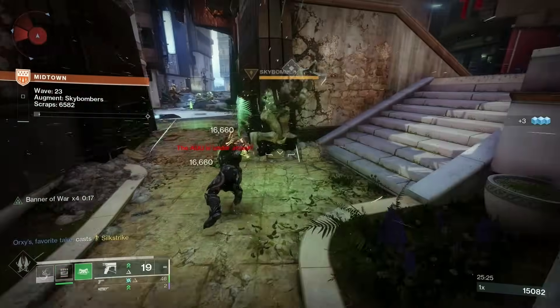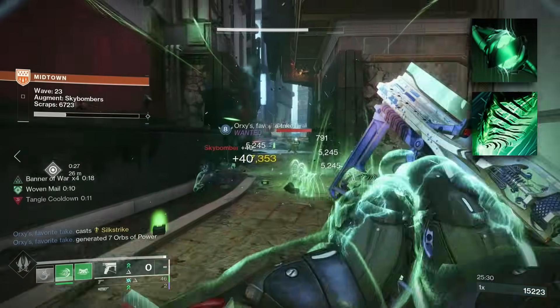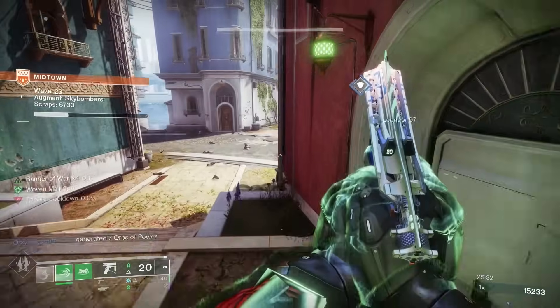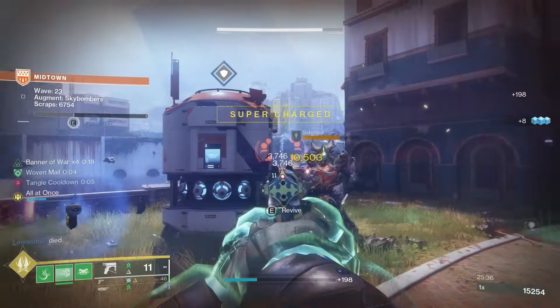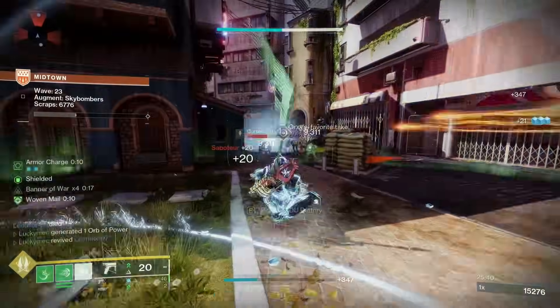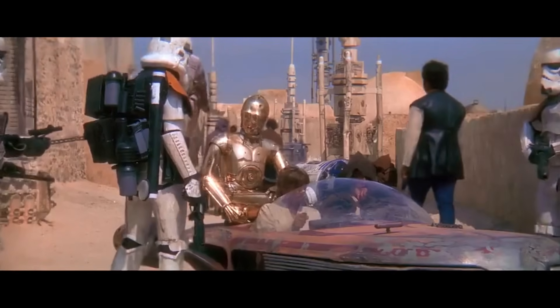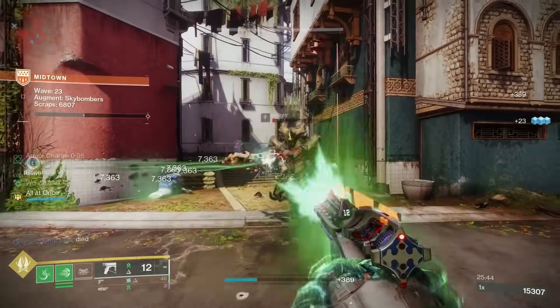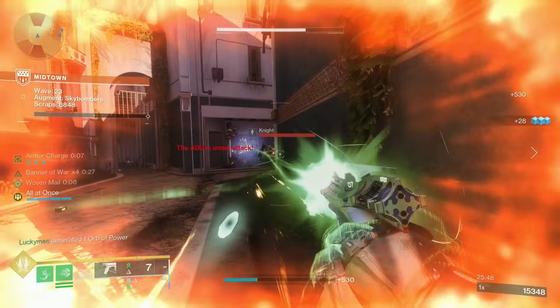When you pair this with fragments like Thread of Rebirth and Thread of Evolution, you can create a ton of Threadlings that deal massive amounts of damage just by getting kills. This weapon is honestly so powerful it really needs a nerf. But Bungie, if you're listening — this is completely balanced, nothing to see here, move along. Once Strand is fully unlocked for one of your characters, you'll receive the quest The Final Strand, which unlocks Final Warning when you complete it.